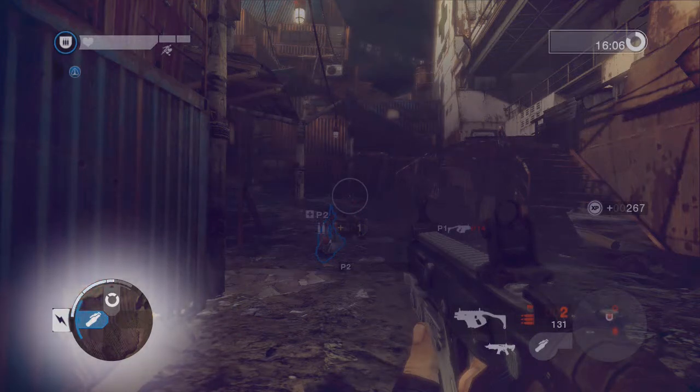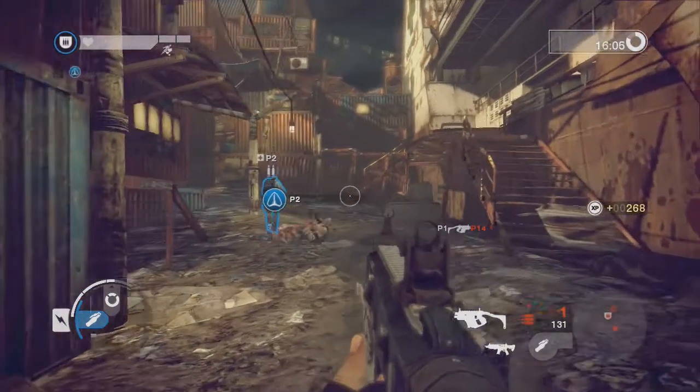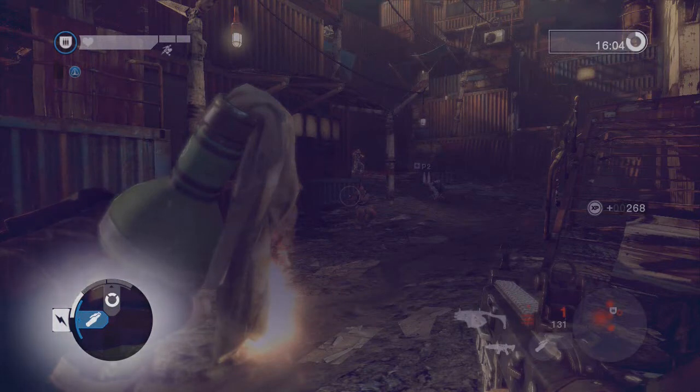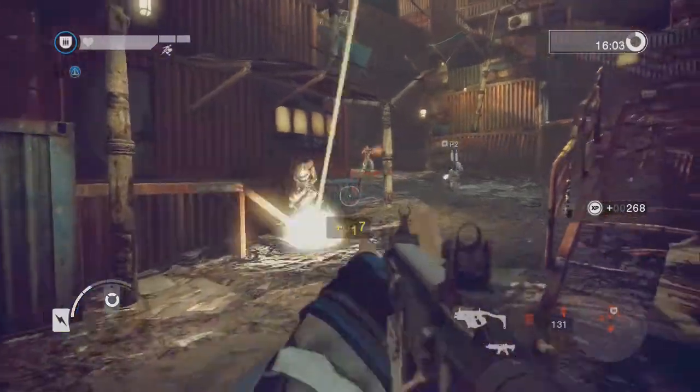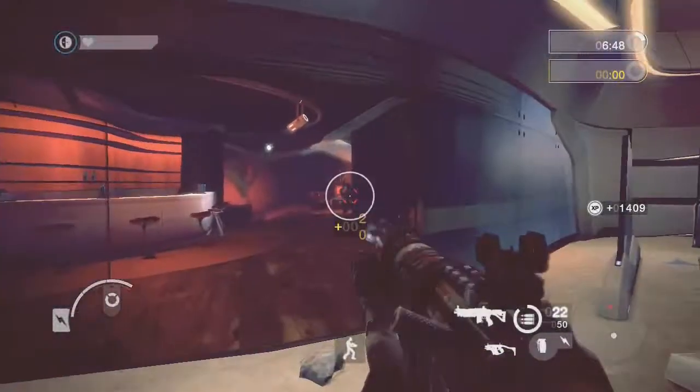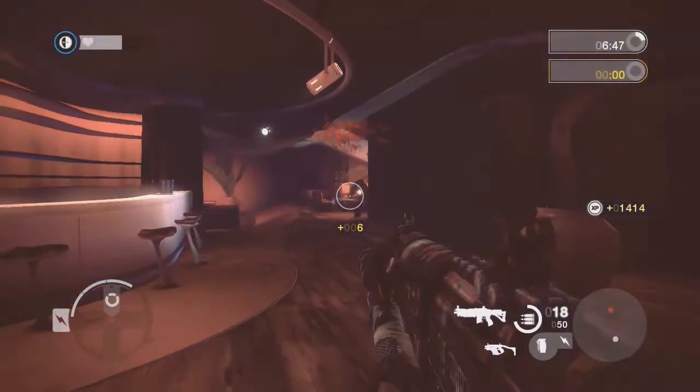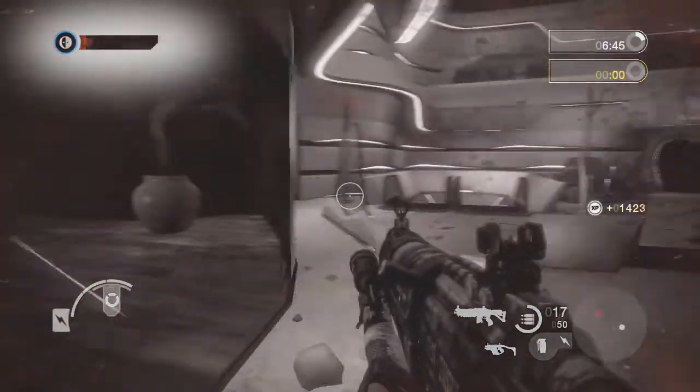You can equip an ability by pressing the corresponding direction. Using an ability will spend one pip of your supply meter. The meter slowly replenishes when not in use. Your current class and health are displayed in the upper left corner. Health will regenerate if you can escape danger.